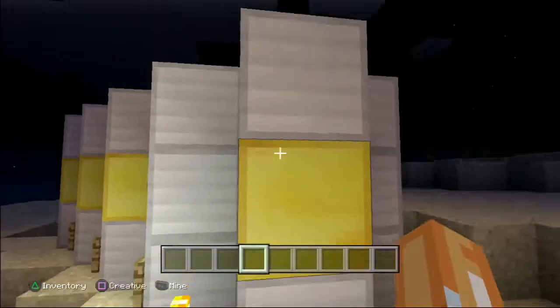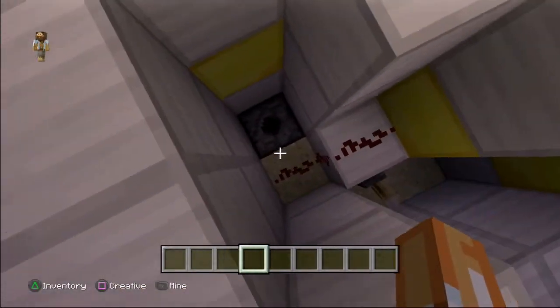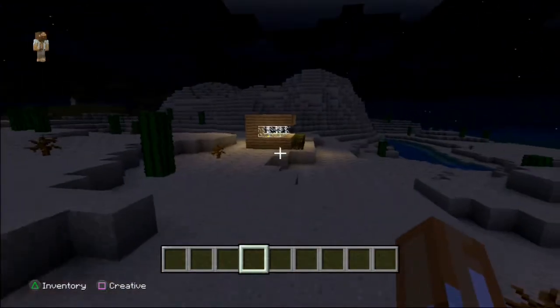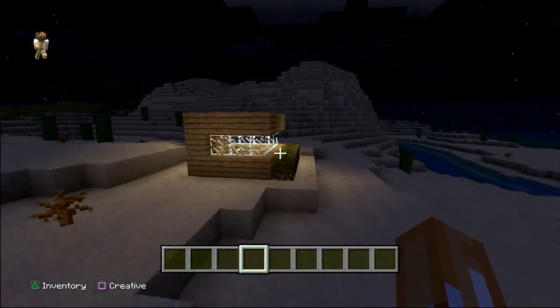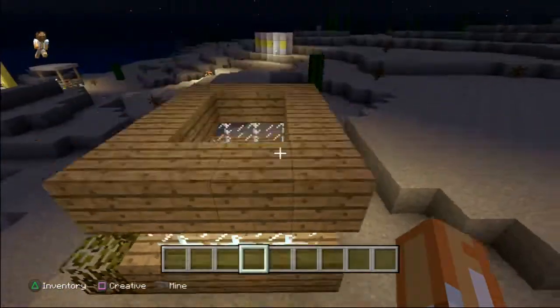The firework launcher is the first attraction — just have a look at it, even the interface. I just had a little glimpse of the lab.